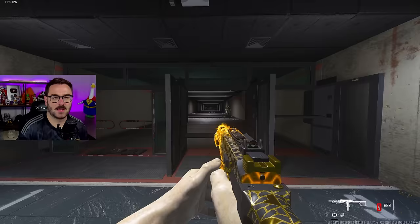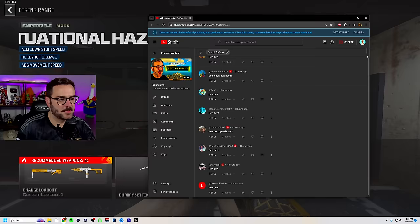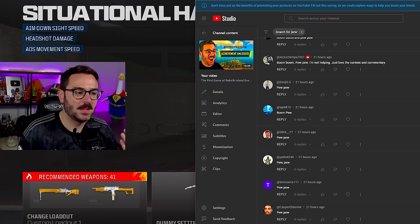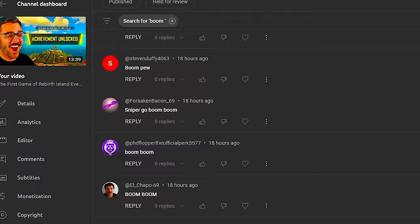I asked you guys which one I should do in today's video. If you wanted the SMG, you had to comment 'pew pew'; for the sniper, 'boom boom.' I tried to keep it pretty simple. Well, we have a winner. Some very smart-ass people voted both, so there are gonna be some duplicates, but what really got the most was the boom boom — an overwhelming amount.